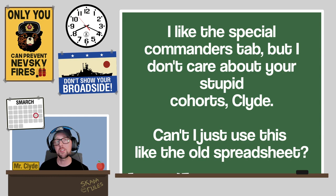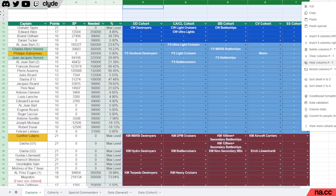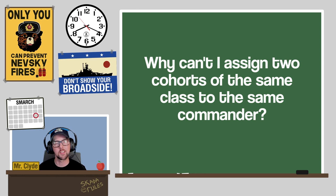Question: 'I like the special commanders tab but I don't care about cohorts — can't I just use it like the old spreadsheet?' Yes, absolutely. Simply hide the cohort ships column and all the cohort columns on the far right and pretend they don't exist. At that point you've basically got an updated version of the original spreadsheet.